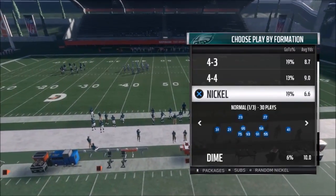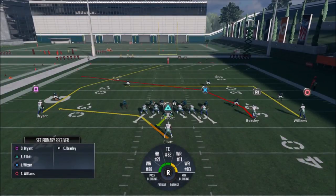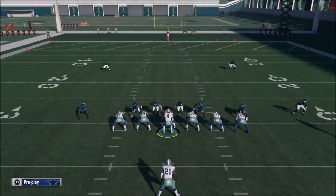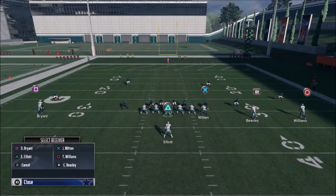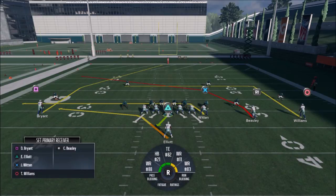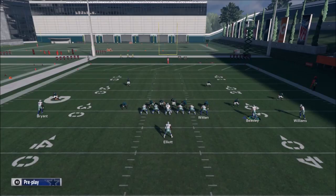If you guys want to see more Dallas Cowboys playbook, make sure you hit the like button. Really simple adjustments — there are a couple different ways you can do this. But the same thing we do every time: put this X route here on a drag, and that really helps to pull coverage to get Elliott open. It looks like they're running into each other, but they're really going to be offset to the point where your zone coverage typically keys on Witten or basically leaves Elliott alone, which is really nice. You'll have a wide open running back check down pretty much every play.